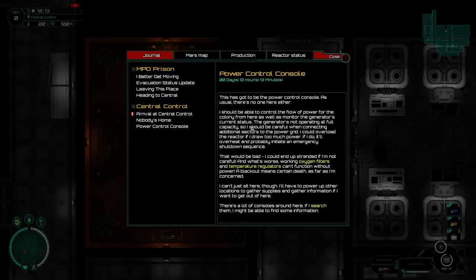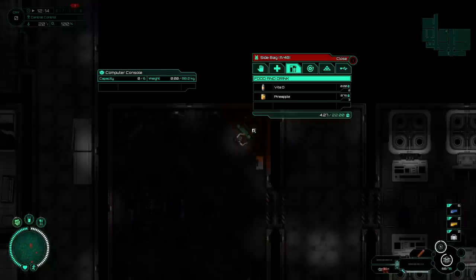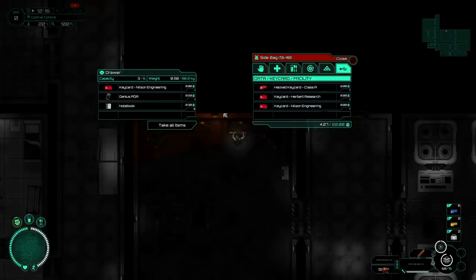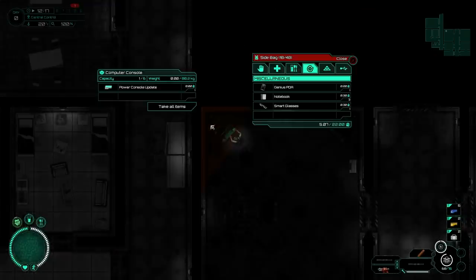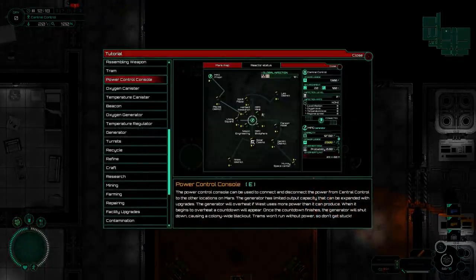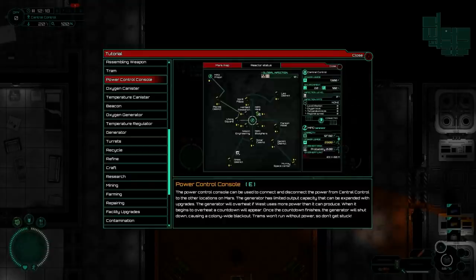There are a lot of consoles around here. If I search them, I might be able to find some information. We got some key cards — a lot of key cards. Power control console: can be used to connect and disconnect power from central control to other locations on Mars. The generator has limited output capacity that can be expanded with upgrades. The generator will overheat if Wes uses more power than it can produce. Once the countdown finishes, the generator will shut down, causing a colony-wide blackout. Trams won't run without power, so don't get stuck.